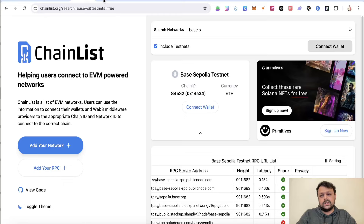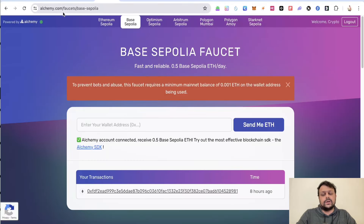Once you have the Base Sepolia testnet set up on your MetaMask wallet, you will need to go to alchemy.com. If you don't have an account, you may have to create one using your Gmail. Once you create an Alchemy account, go to Base Sepolia, copy your MetaMask wallet address, paste it there, and get some testnet Sepolia tokens.